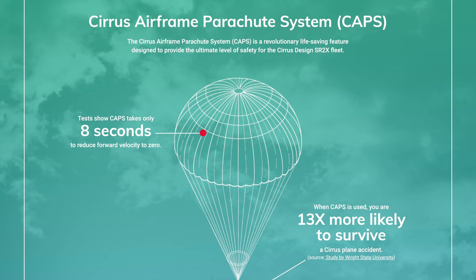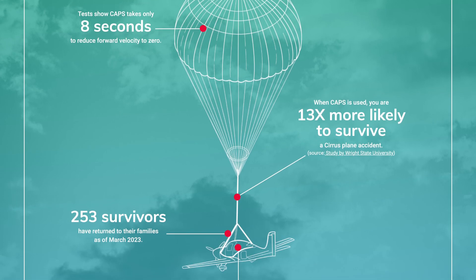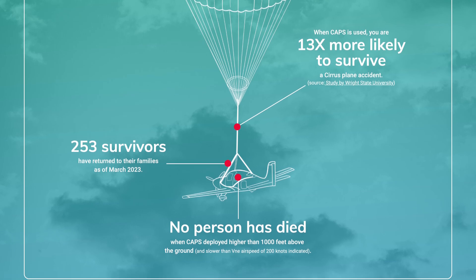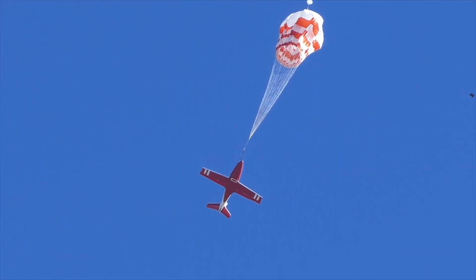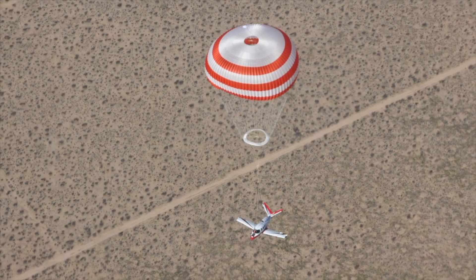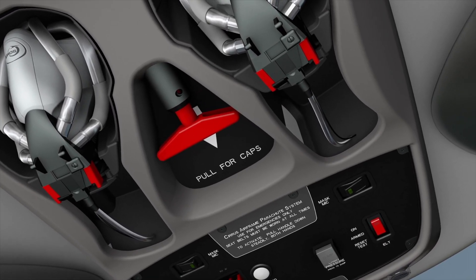CAPS of course stands for Cirrus Airframe Parachute System and it's a Ballistic Recovery System or BRS. It's the defining part of every Cirrus aircraft ever built going back to the very first SR. The Vision Jet is no exception and it became the first personal jet with a BRS installed. There's a large parachute in the nose cone of the aircraft and of course that tantalizing red handle on the overhead emergency console.